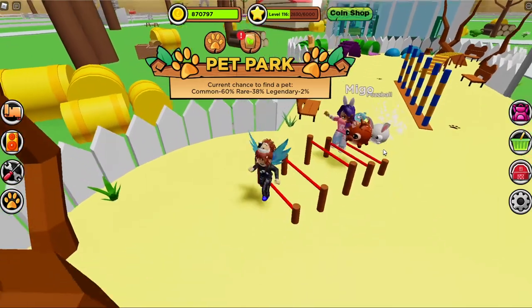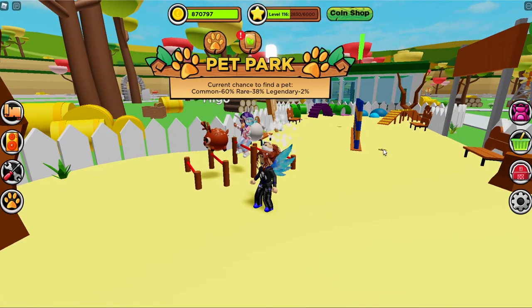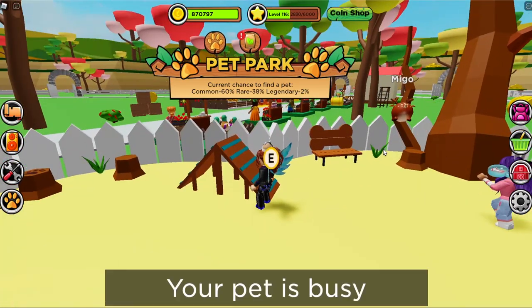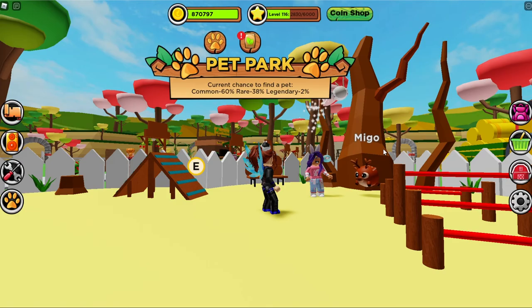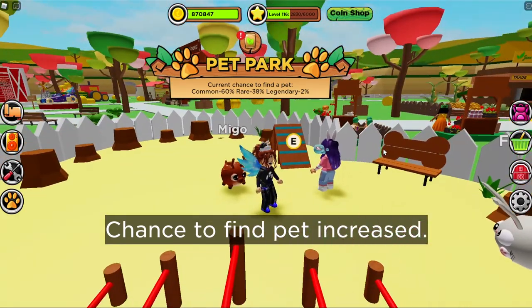How do they do it? They just jump — they just literally walk on it. Look at them go! Mine's faster than yours. That's just because you pressed the button before me. Wait, my pet is busy. Where is my pet going? It's climbing up the tree! Is it supposed to go up the tree? My chances to find a pet have increased.